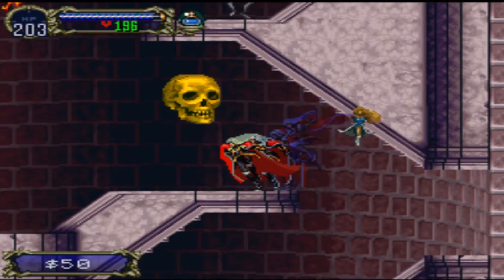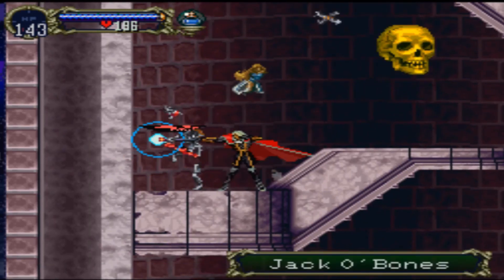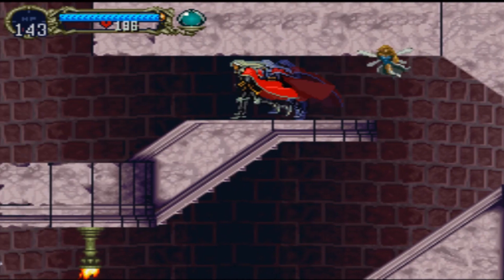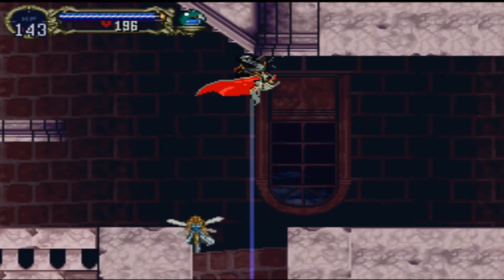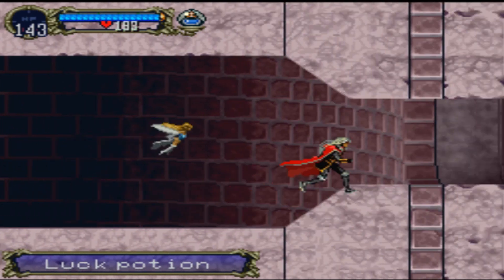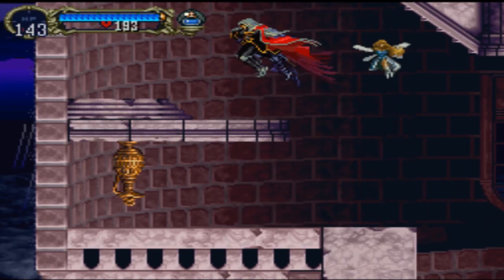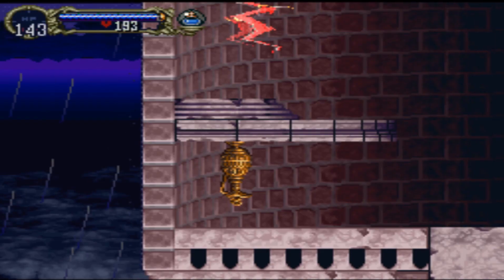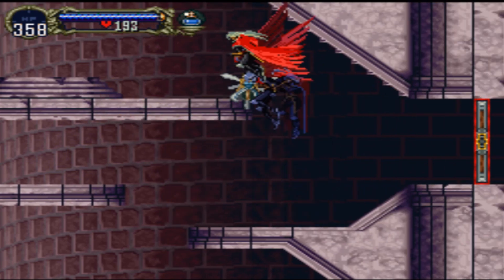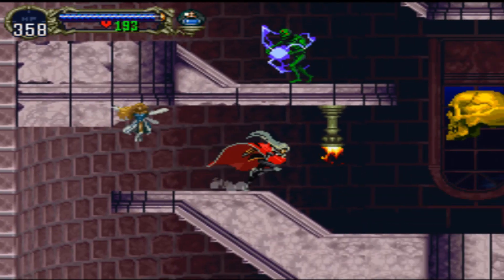Money! A high potion. A luck potion. The outer wall might be all we have time for here. I really needed to get up there. Awesome! Life max up. I remember these — those supernova skeletons will do a lot of damage. Now what's over here? There's something over here too. Nothing. They're back. I want to kind of lure it over here if I can. Or just kill it. There's a heart max up over there.